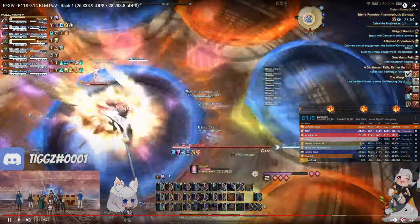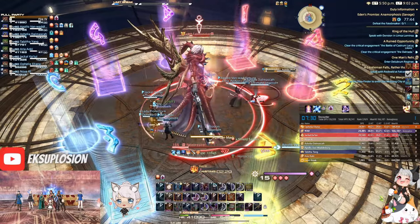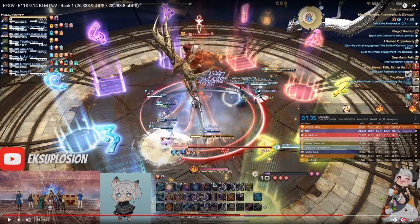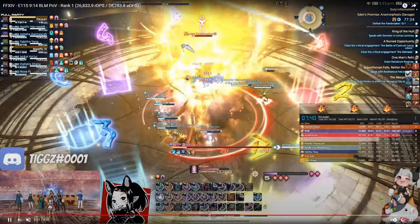With this thunder proc that's about to run out, I'll initiate a transposed lucid dreaming line and use a xenoglossy as umbral ice filler since I'm about to overcap on polyglots. That xenoglossy will help with generating mana, and through this slow fire 3 cast I'll be able to get a 3F4 despair line off. The advantage of doing this 3F4 despair line with the transposed lucid dreaming is that it puts my triple cast on really comfortable timing — basically lining me up so I can use despair, then blizzard 3 and xeno, then sharp cast and refresh my DoT, making triple cast available right after the fast fire 3. This makes it extremely comfortable to move in case I get the holy tether and have to move to the outside panel.